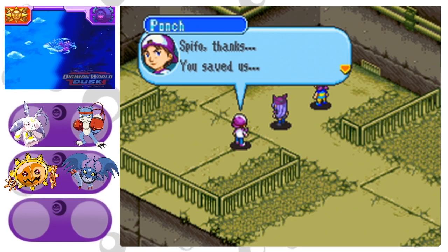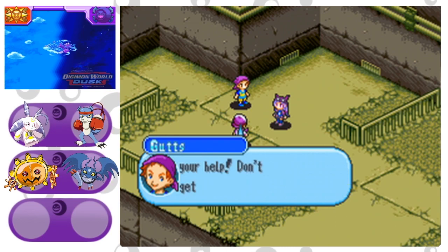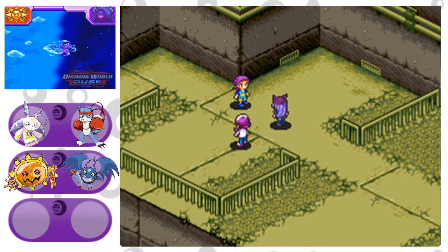We saved Paunch and Guts. Paunch is all grateful, but Guts is sitting here saying 'We could've taken that thing on our own!' — even though a few moments before we got there, he was ready to beg for mercy. He's one of those assholes.